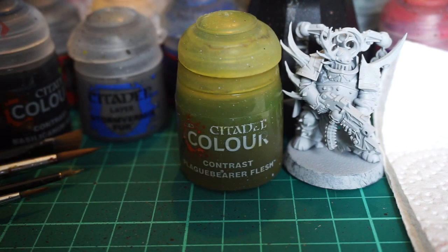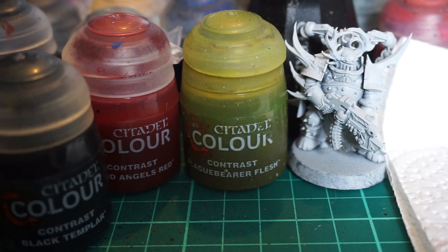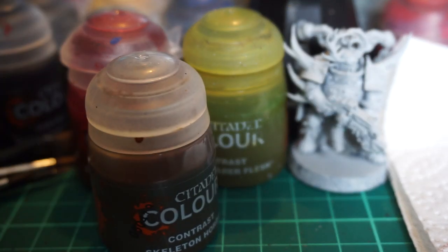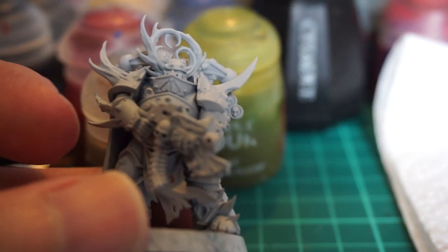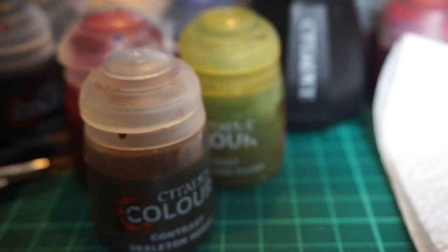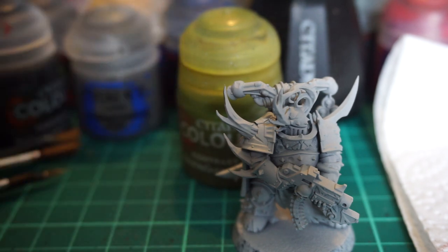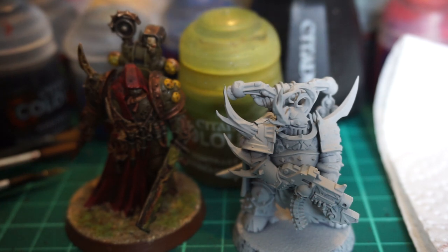We're also going to be using my favorite Blood Angels Red, a little bit of Black Templar, and a little bit of Iyanden Yellow - which I don't have next to me. The red is for the capes, and we're also going to be using Skeleton Horde for the bones, because this is a particularly spiky Plague Marine with a lot of good detail that the Contrast Paint might seep into. So we're going to get started using the Plague Bearer Flesh first, to see how it compares to the normal way of doing Death Guard - which was a base, at least a couple of wash layers, and a dry brush layer.